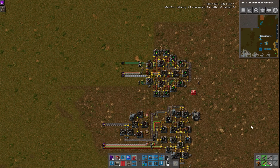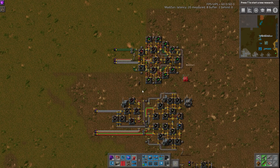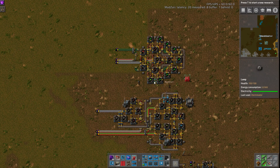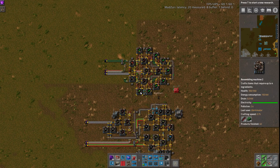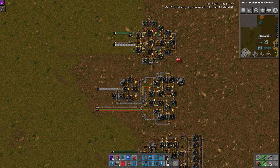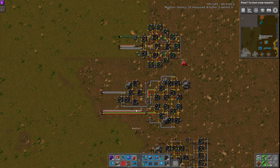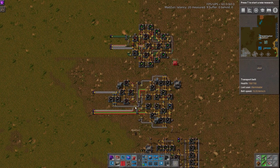Hey guys, and welcome back to another Factorio Workshop. As always, I am joined by Zuri. Greetings! Today we're going over some combat supply builds. These are made by Yoni. We've actually gone over quite a few of his builds previously, but we haven't really gone over much combat stuff before, so that's why we chose this one. There's this one, the second one, and then the third one — all come in a book, and it pretty much covers all of your combat needs from mid-game to late-game.